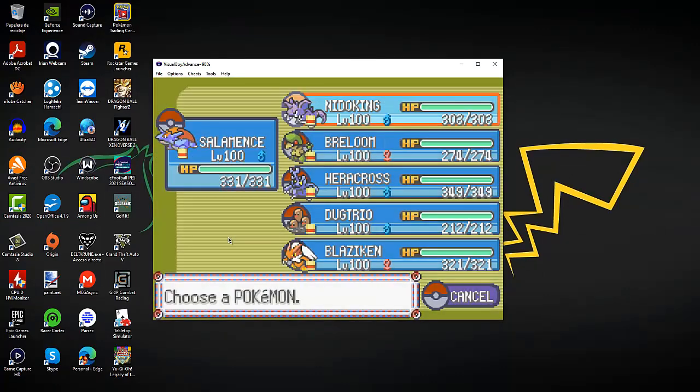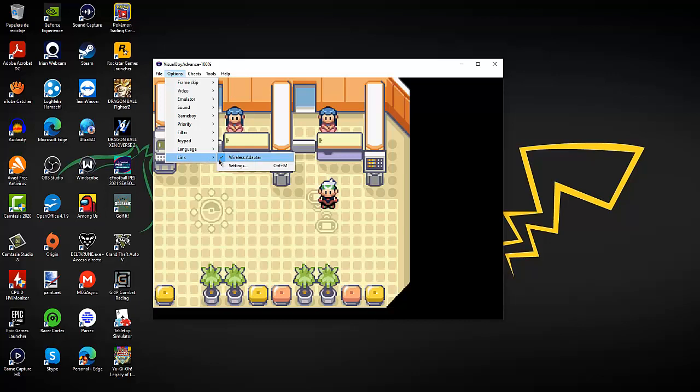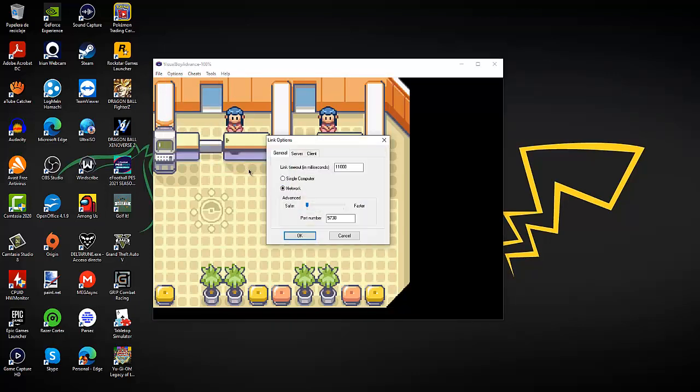This is the last team I used, I believe. Anyways, you just go on Options. On Options, over here, you go to Link. You have to check Wireless Adapter. And on settings — for me, this has always worked — Link Timeout, always 11,000. You select Network. You go on Server, port number 5738. Both players need to have these settings.